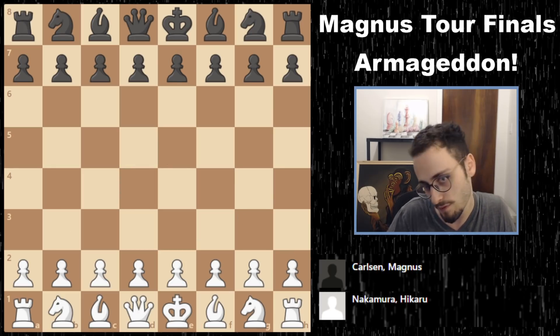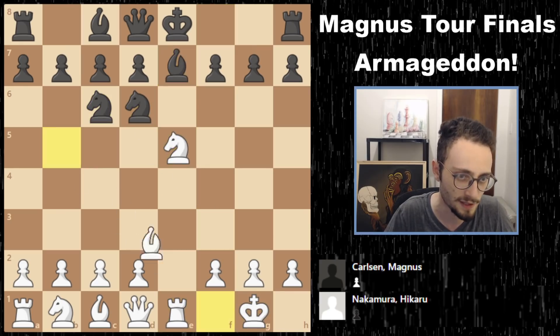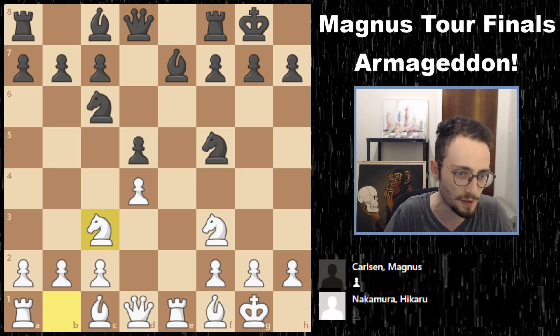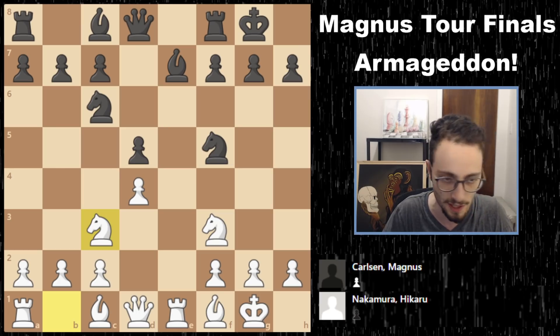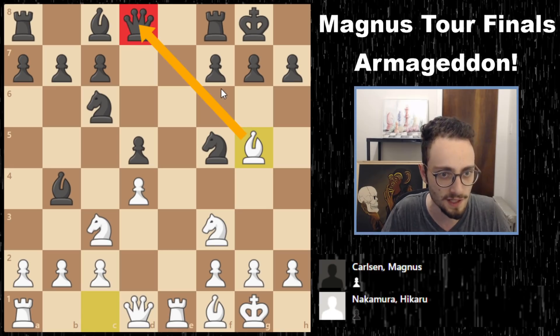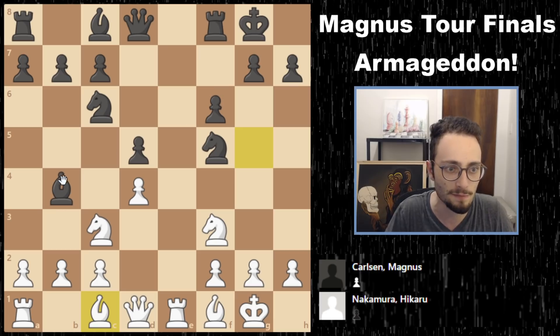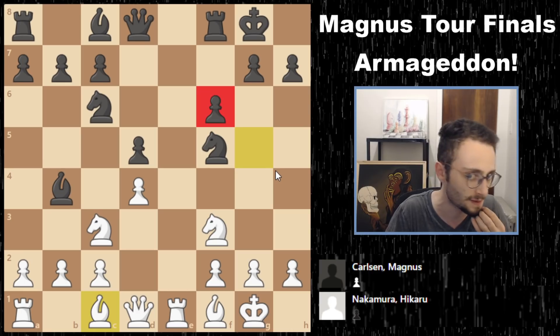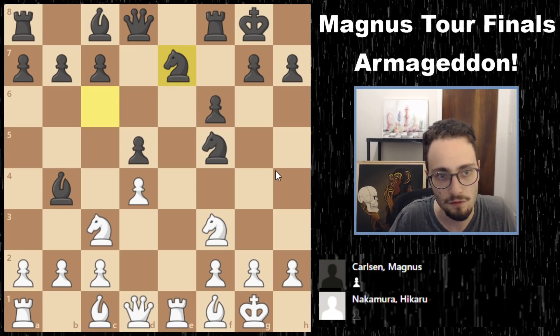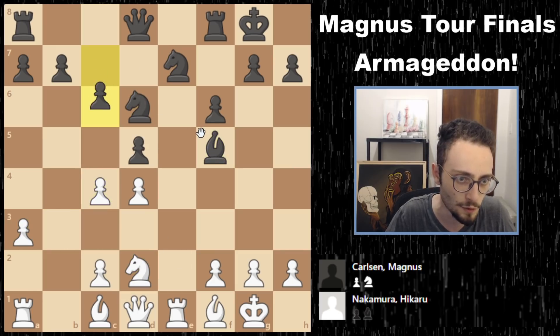We move on to game number 3 — another Berlin. The rapid games today weren't terribly exciting, but this one had a little bit of pressure. We have the exact same position as game one, but here Hikaru plays bishop g5 attacking the queen on d8. Magnus blocks, Hikaru backs up to c1 because he anticipates a capture will occur and his bishop will come out that way — or the pawn just blocks black's development. Knight ce7 is rotating, trying to play c6 and knight d6, and that's exactly what we get in the next few moves.